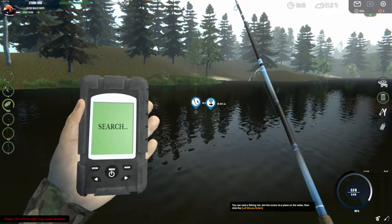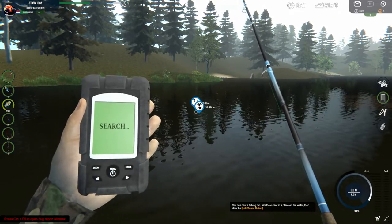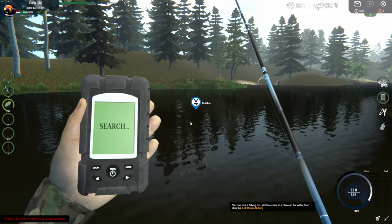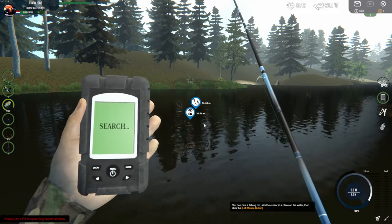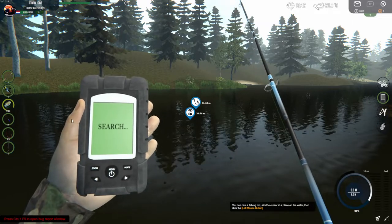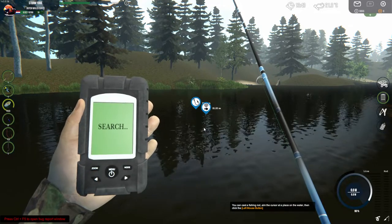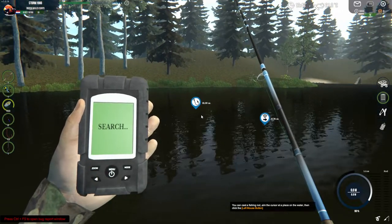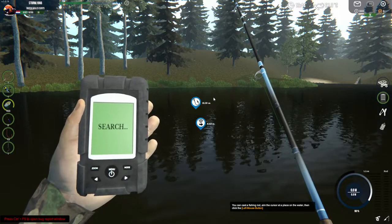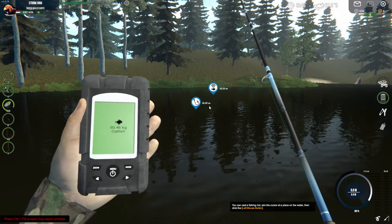Normally the catfish stick around when using the sonar - they go away out of the screen and then pop up again, so they're swimming from right to left for example. They come back from the left side to the right. But this catfish I'm trying to find is swimming a little bit farther than I want. You see this 50 kilograms catfish - I don't want to catch that.